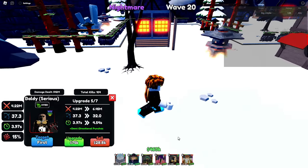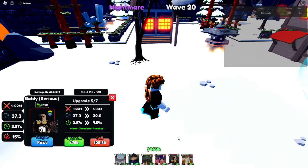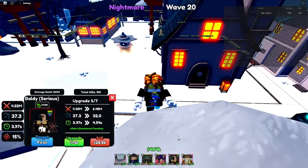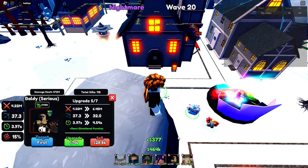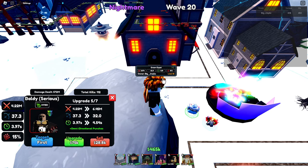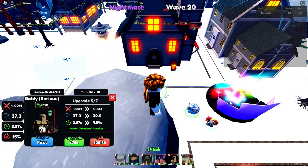Basically all I did is I dropped down and ran into this wall, then I run here, jump once. You go here, and once you're here, I placed this money unit right there. Then as soon as I got a little bit of money, I placed down Tatsumaki. I got some more money, I placed down him and her. And then I just kept upgrading money units.